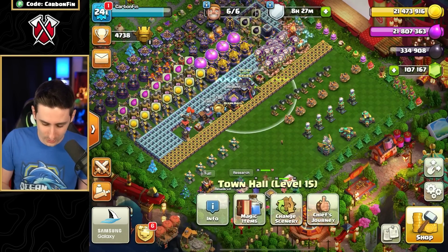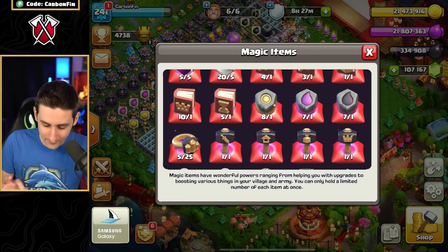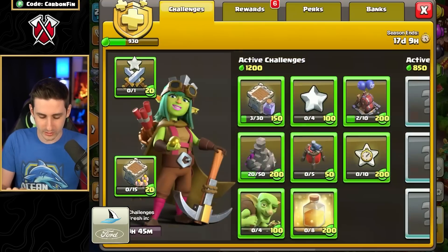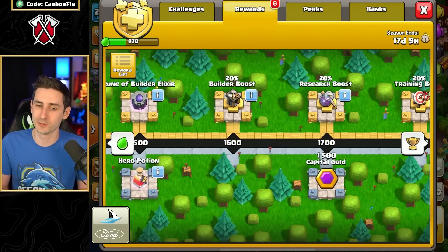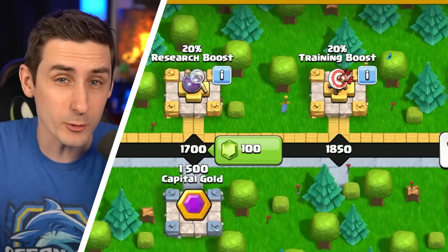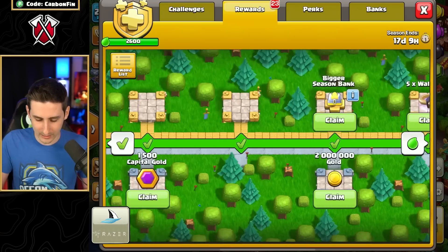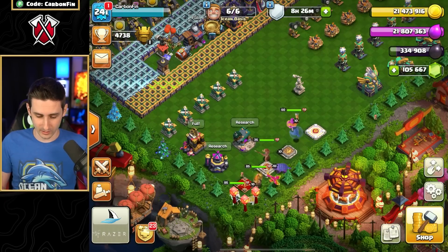Let's go into magic items. We've got eight Rune of Gold, seven Rune of Elixirs — quite a bit here. Let's go first to the Gold Pass and gem our way up. I think I've got enough gems to get to the 20% build boost. Let's fully gem the Gold Pass so I can unlock 20% boosts and get all the remaining books and runes. Now we have 20% boosts across the board.